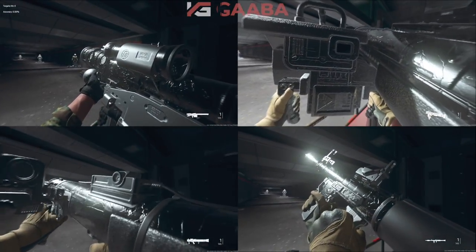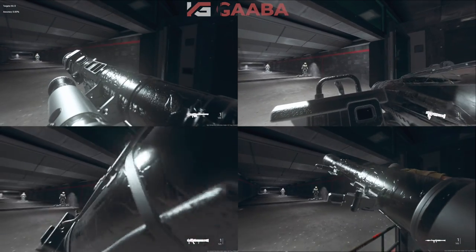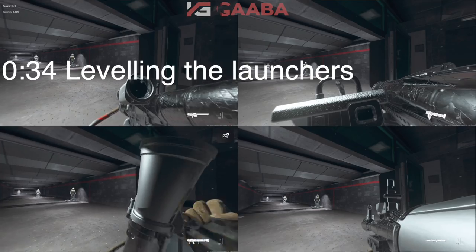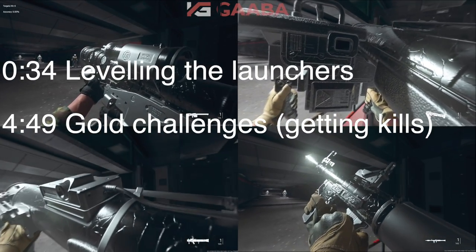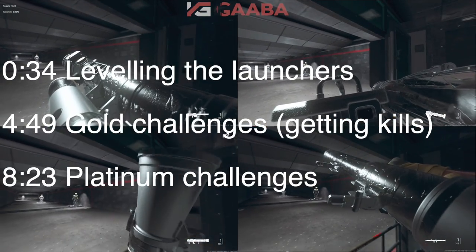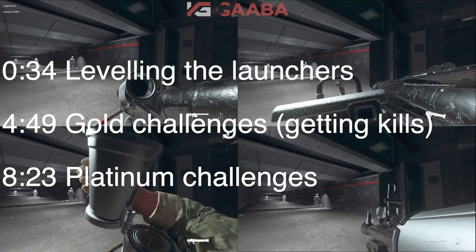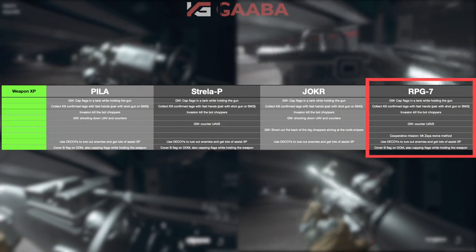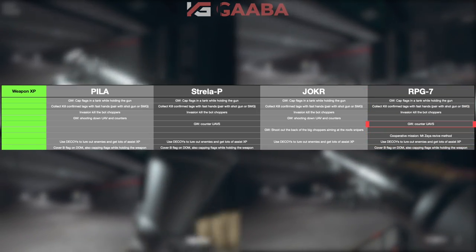Here are the launchers looking sexy and platinum. Let's show you guys how to actually level the weapons, get them gold and get them platinum. This video is split into three, so use the timestamps in the description if you wish to skip around. Let's start off with the leveling of the weapons. On screen you're going to see the four launchers. Each of them have a different method to level the weapon up as quick as you can.